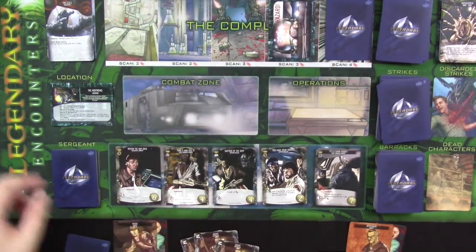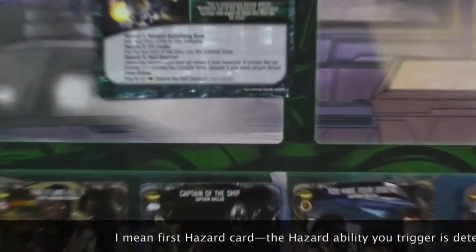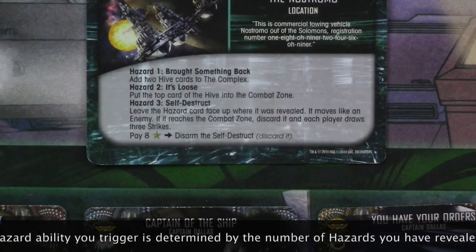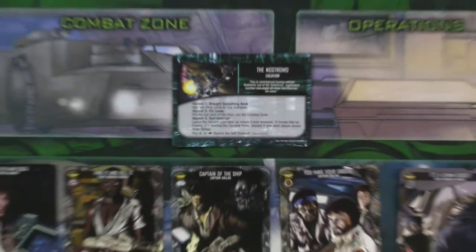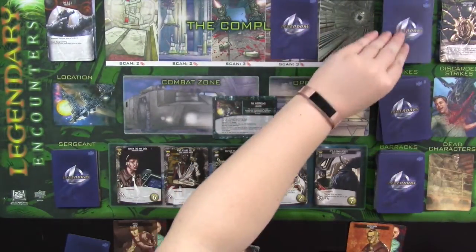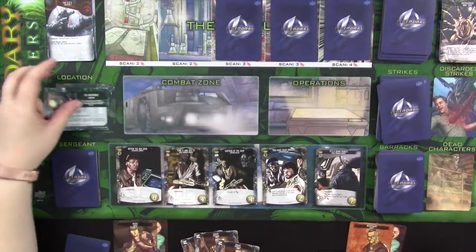It's a hazard! So to decide what you do for a hazard, we're still on objective one, which means we are going to look at hazard number one on the Nostromo. What that means is that we are going to add two hive cards to the complex. Instead of having to wait another couple of turns before hive cards go into the complex, we're going to have two more snake in over here. So this will go to discard, but we're going to add two more hive cards to the complex, which means our situation just got a bit more dangerous.